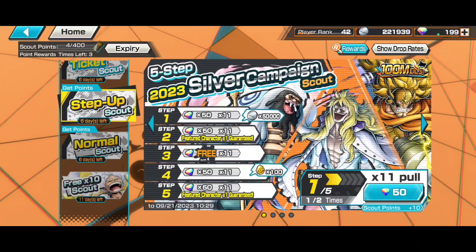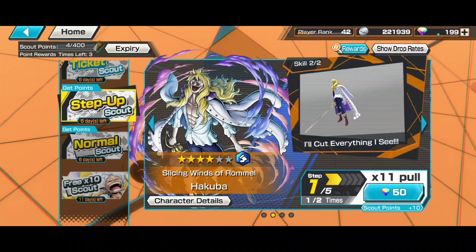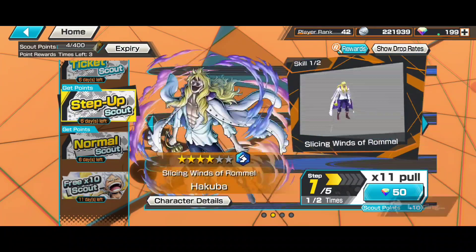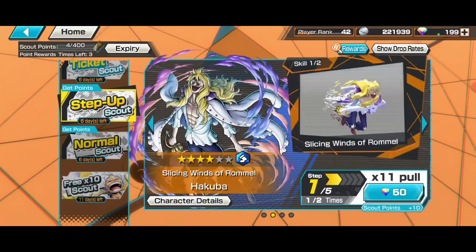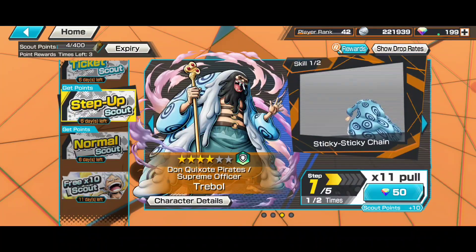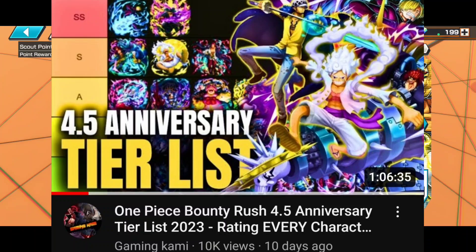If you guys have G5 Luffy, Zoro, or other golden collectors and want to max that character, you can summon on this banner. It gives you 100 four-star frags AND three solid collectors — better than other frag banners, which usually have mid or step-up-only collectors. You can check how good these three are on the OPBR 4.5 anniversary tier list.